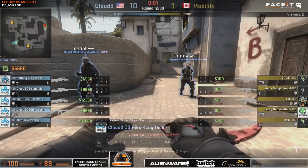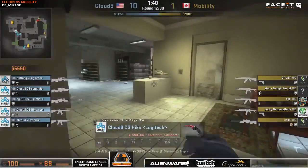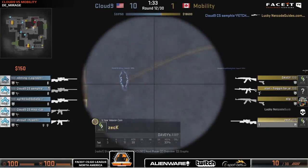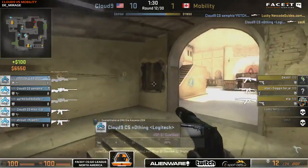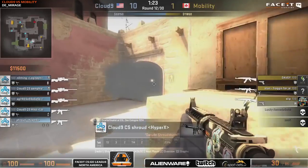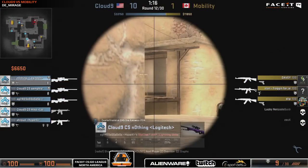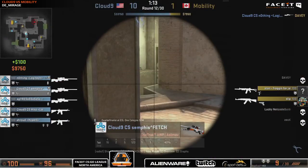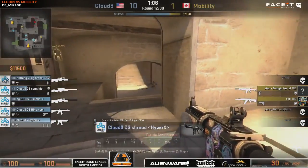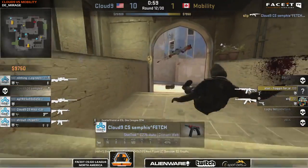The triple AWP continues — Nothing with the AWP heading towards the A-bomb site, so we're going to have two mid and one A. We've got Semphys getting the first pick on Lucky, Nothing getting the second one on Zek, and Mobility have to wonder what the hell is going on here with these AWPs. It's just AWPs dominating right now and Mobility can't seem to find a way in. The many AWPs make the picking style so hard for the T's, especially with some of the timings being quite superior for Cloud9 — getting good angles from connector, short, and CPL all at the same time is a bit overwhelming.